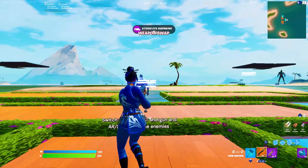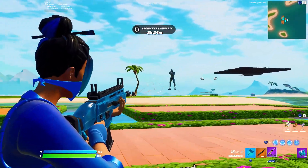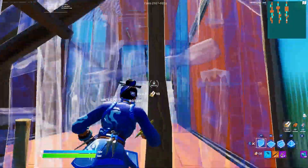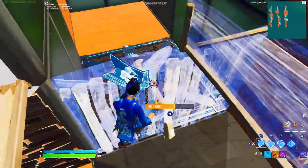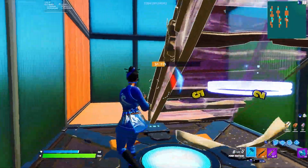Just make sure you go towards the arrow and enter the teleporter. Then here we have weapon swap — basically you just switch between your pump and AR. And here we have an edit course which you have to build through yourself. The reason it's set up that way is because it increases your building flow.